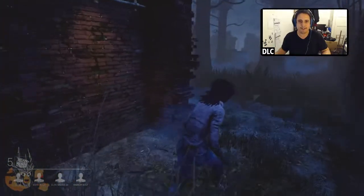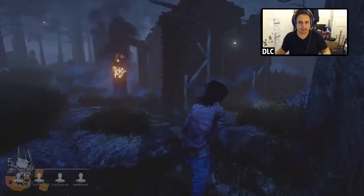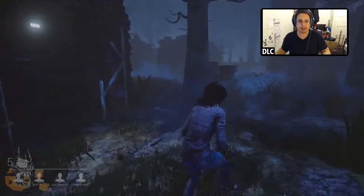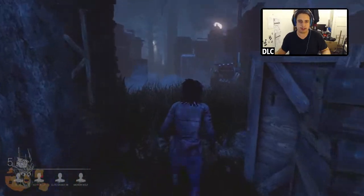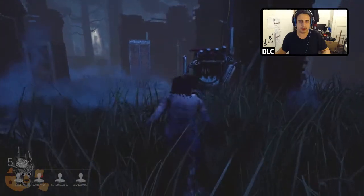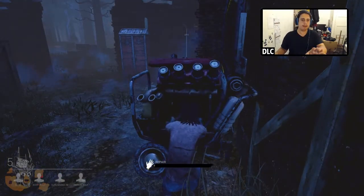Five generators, find the exit, get the hell out, don't get killed. The killer is of course patrolling — there it is. Go over here and hold left click — repairing the bar at the bottom.